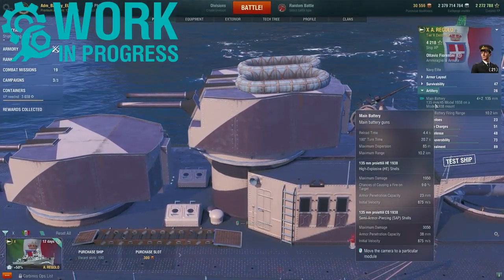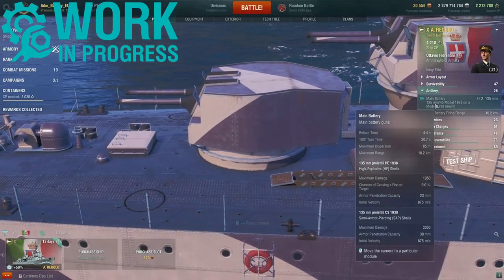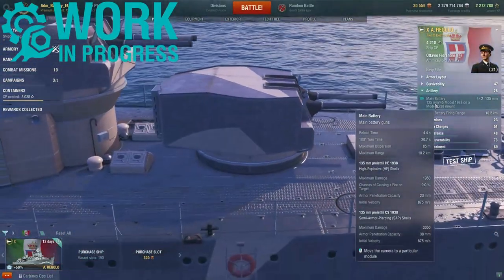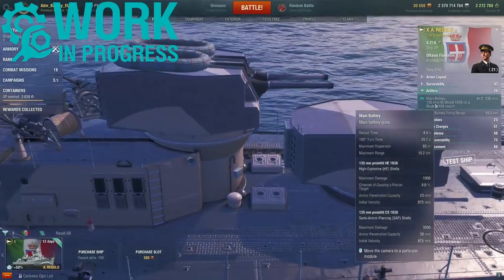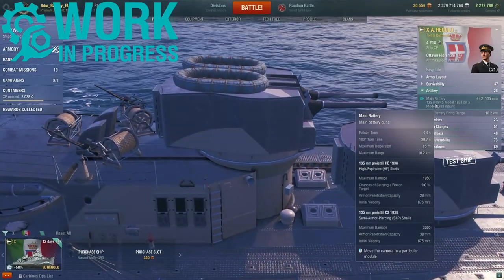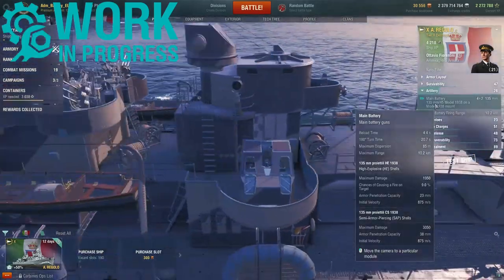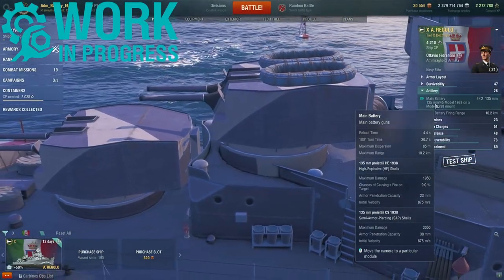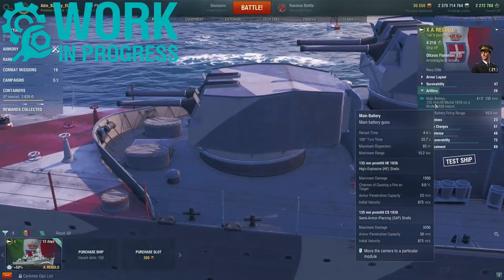These guns can fire both high explosive and semi armor-piercing shells. High explosive can inflict a max damage of 1,950, with a 9% fire chance. They can penetrate 23 millimeters of armor and have a shell speed of 875 meters per second.